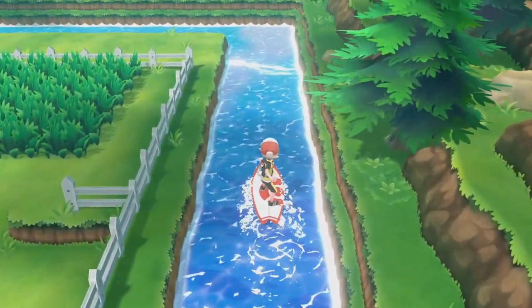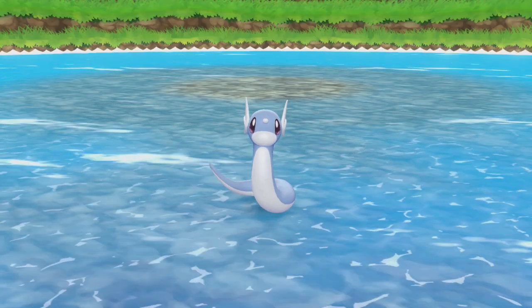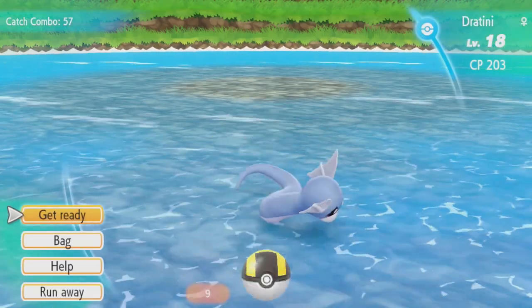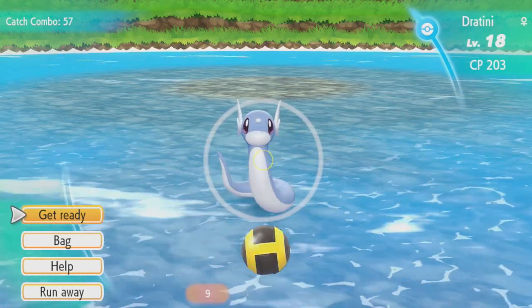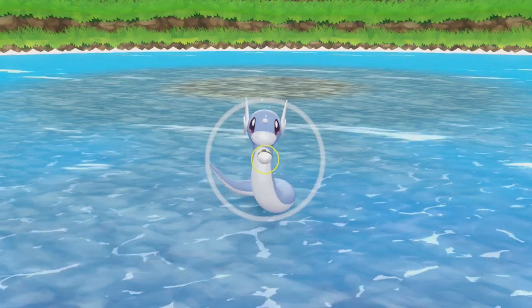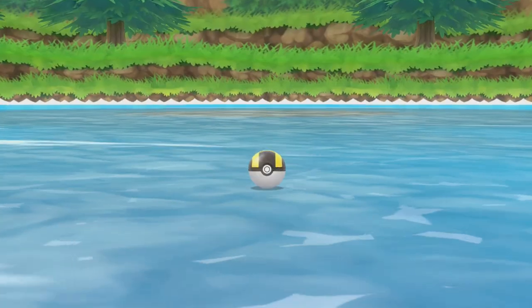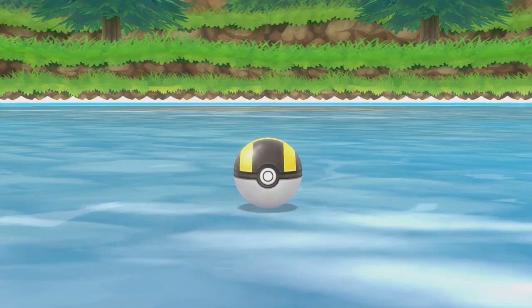So, obviously when you've got a big catch combo like this, you're going to be catching high IVs. You can also set the natures. This one is 203 — that's actually not bad for a level 18. 205 was a very good one for level 18, so I reckon 206 or 207 would be the extent. Lower levels are actually easier to catch, so if you get an easy level, even if you don't like the IVs, catch this one just to build up your catch combo.